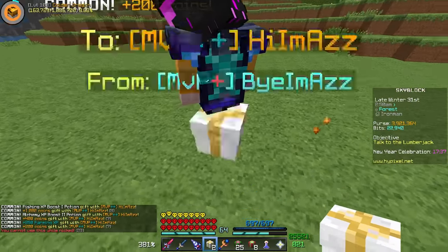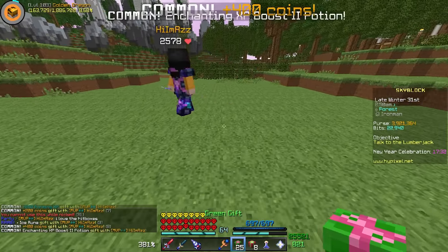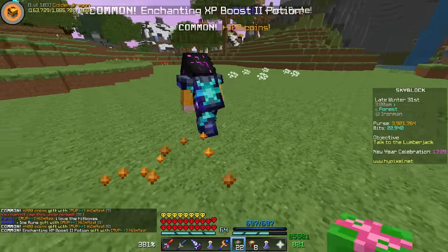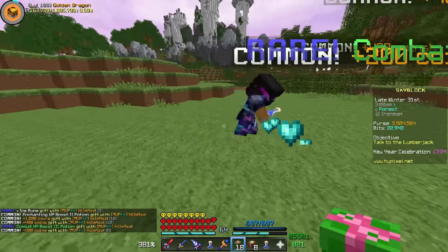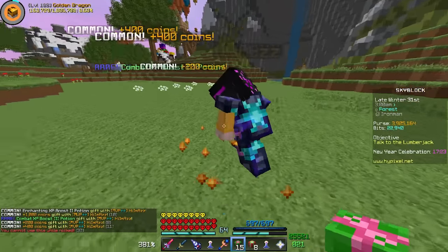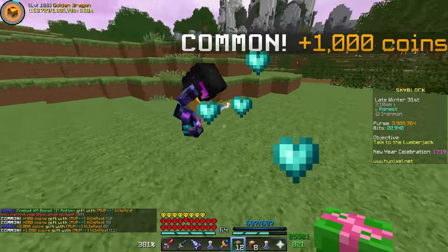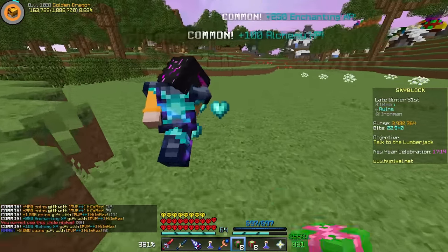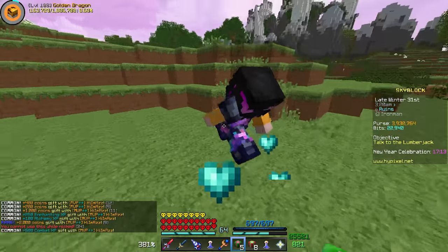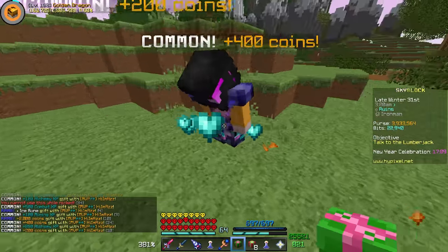Three more, two more, one more, and that's all the white gifts. Now we can go to the green ones. These will hopefully give us some better stuff — at least one of each book would be awesome. Combat XP Boost 3 — that's pretty decent. I guess that's good enough for one rose run of a dungeon. A lot of people keep asking me to do those, but they're so darn slow because I don't have Implosion. That's why I've never done that.